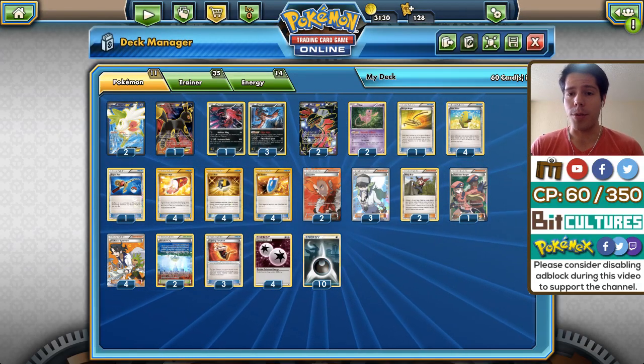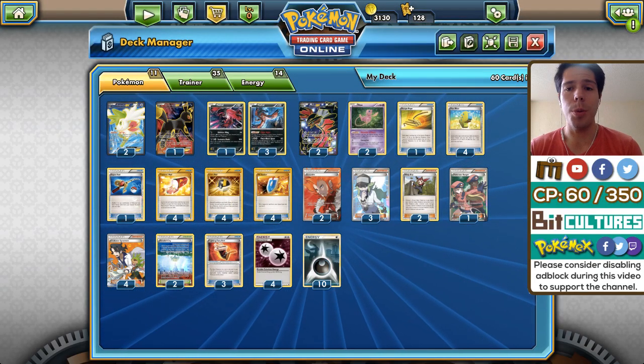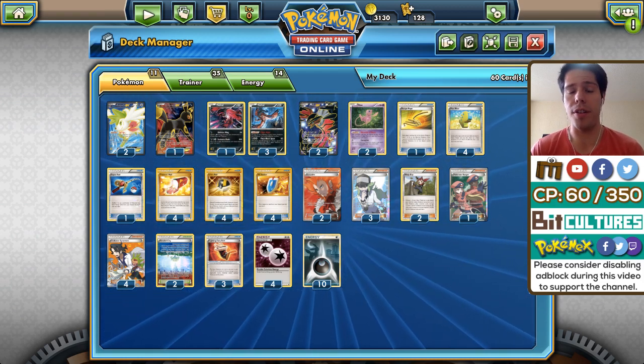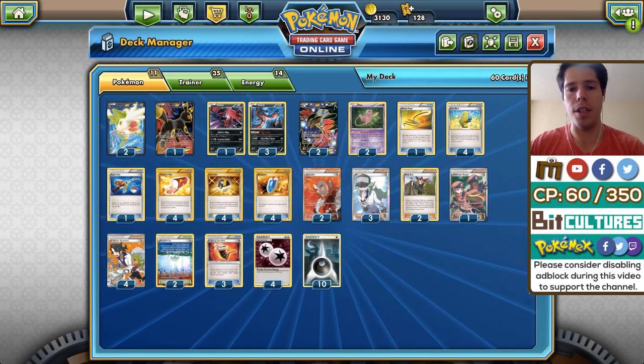Hello everyone and welcome back to a brand new day of Road to TCG Worlds 2017. Today we are going to be using Yveltal Mew, one of the big archetypes that I was missing from covering in the standard format. Let's review the deck list really quickly.